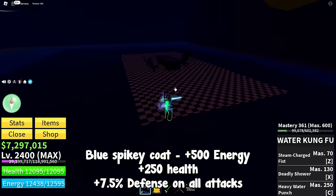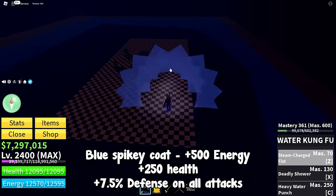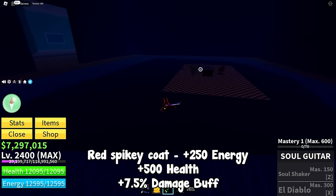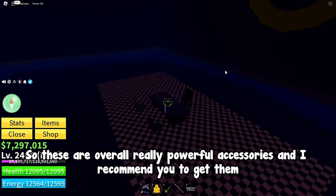They have similar buffs. Blue Spiky Coat: plus 500 energy, plus 250 health, plus 7.5% defense on all attacks. Red Spiky Coat: plus 250 energy, plus 500 health, plus 7.5% damage buff. These are overall really powerful accessories and I recommend you to get them.